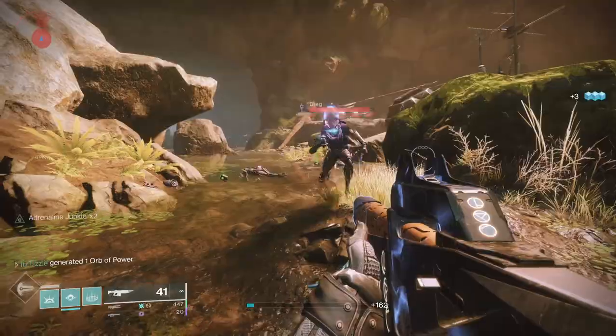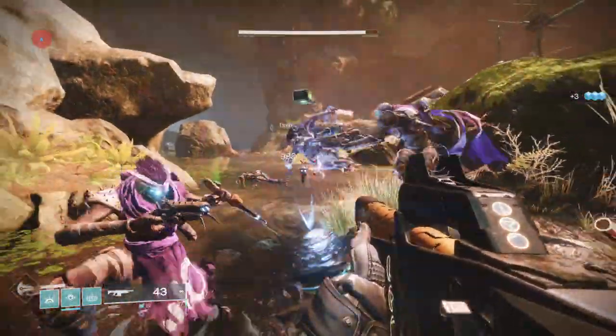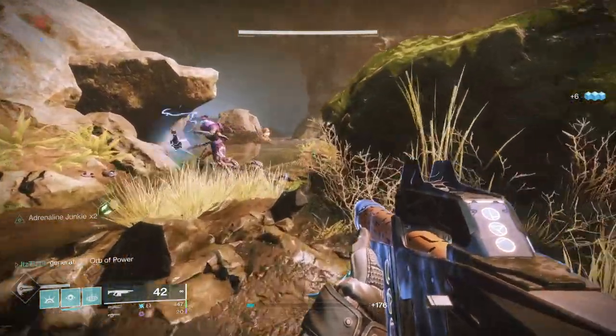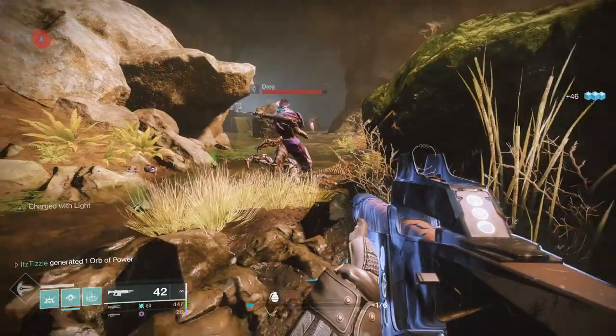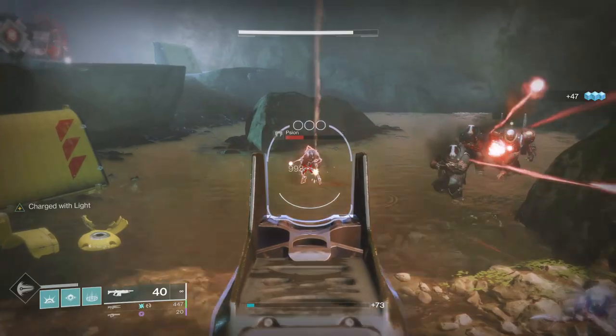This mod also works in PvP. You can create orbs of power by getting double kills with masterworked weapons or by having a teammate slay out with a super, which will create many orbs of power. When you pick up the orb you will become charged with light. You can hold a maximum of two charges of light without any additional mods.